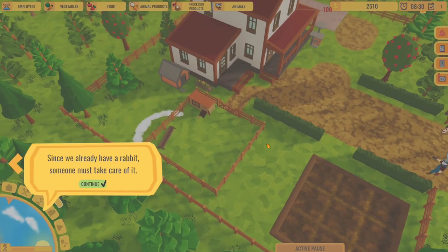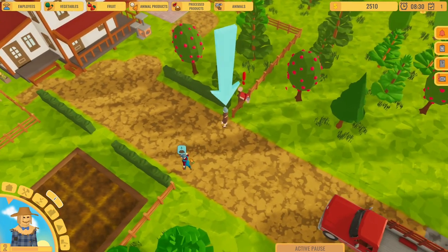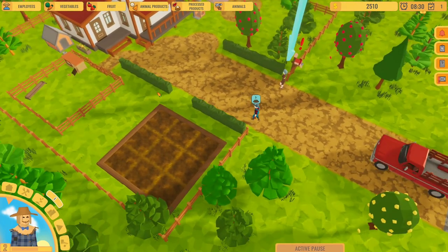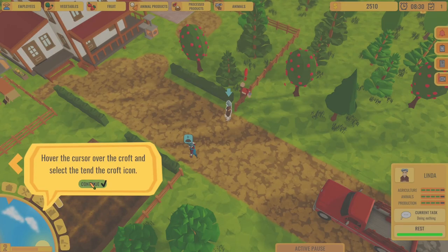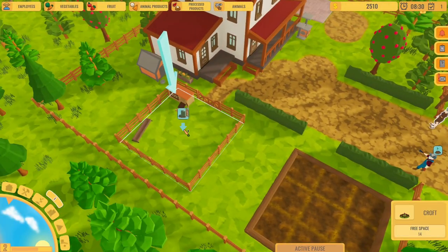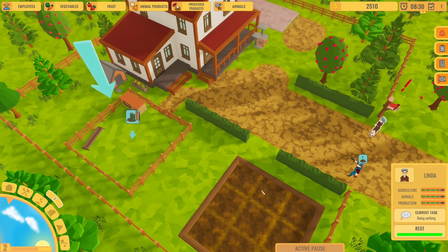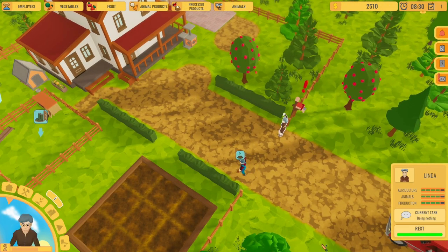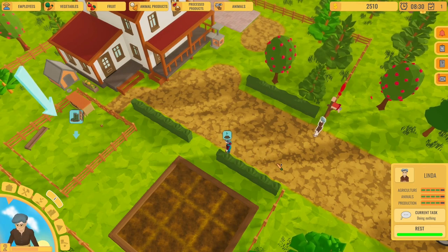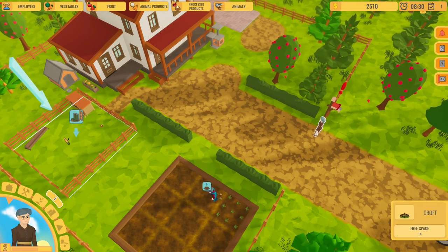We need an employee of course to take care of it. It seems like one employee can only do one thing at a time. So this woman right here is going to be working with the rabbits. Oh, the game was on pause - that's why the people weren't moving! You can change the speed of the game like in any good management game. Now they get moving and they're going to go to work.